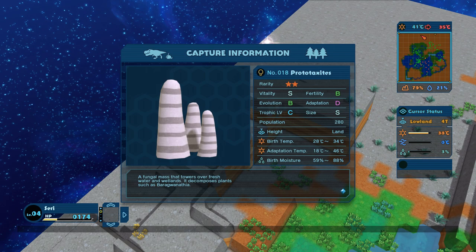A fungal mass that towers over freshwater and wetlands — it decomposes plants. This is so important. My friend was actually telling me about a time period in history where, before fungus really showed up, the cellulose on certain trees was so tough that nothing would really decompose it. When trees died, nothing happened — they just kept all the nutrients within them, stacked on top of each other dead, trapping those nutrients and not recycling them back into the planet for other things to use.